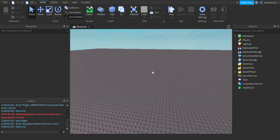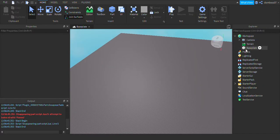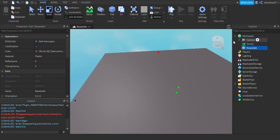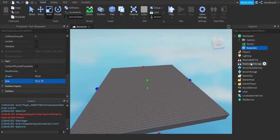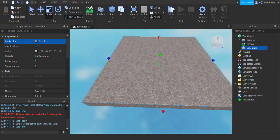Wait for it to load. All right, so now we're in here. We can see that if we click on the baseplate nothing happens, which is annoying. So let's go into the Workspace, click on the baseplate, go down in its properties to Locked and uncheck that. Now you can see we can grab it without having to go to the Workspace. Let's scale it down to 70, 4, 70. Let's change the material to Cobblestone and make it a little lighter.